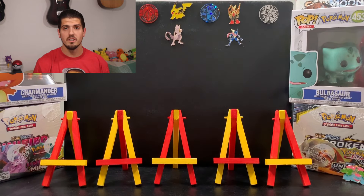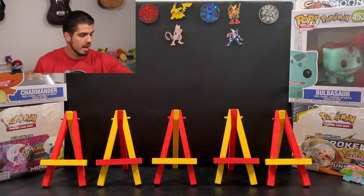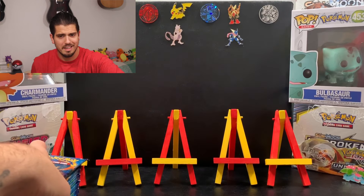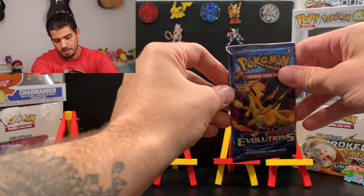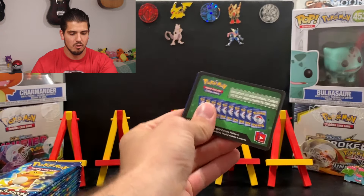There are a lot of secret rares in this set and they are very common — they're so common that they're not even really secret. I got excited again because this one was facing the other way, but it's green, that means nothing. Reverse rare Beedrill, alright. So those are it — nothing good out of those packs. This is where the magic is going to happen.